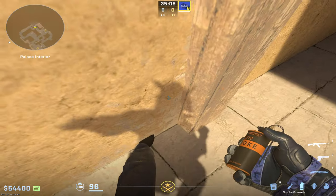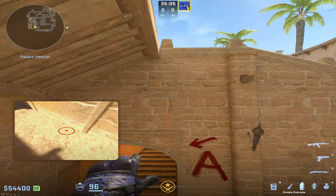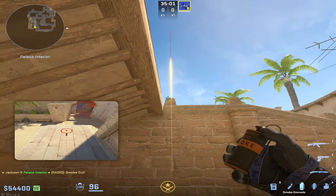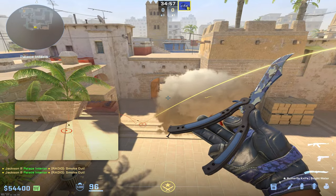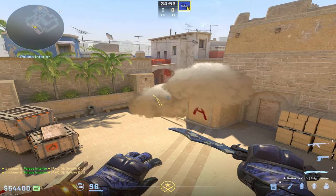For the best jungle connector and stair smoke, get stuck into this position and do a middle click jump throw right at this position for your stair smoke. Then do a simple left click throw at the top left of this little brick here. You'll have a perfect stair smoke and a perfect jungle connector smoke so you can get out without worrying about any of those angles.